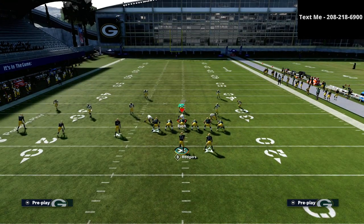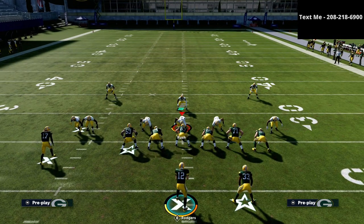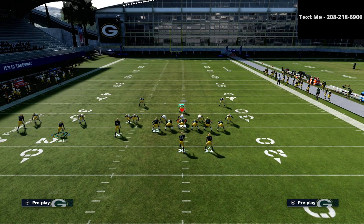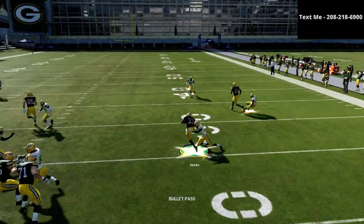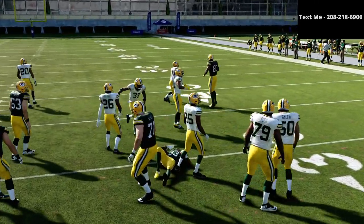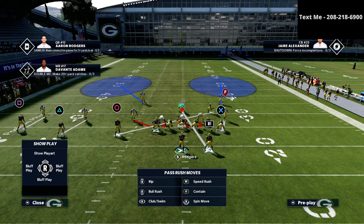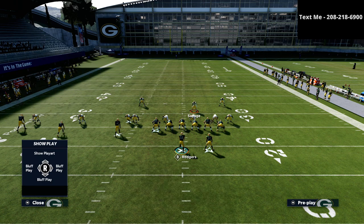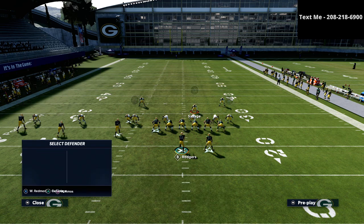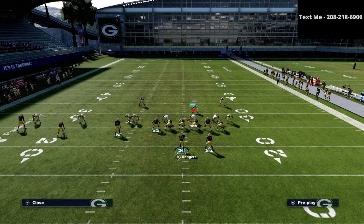Now let me show you cover 2 man. With cover 2 man from this specific setup, watch the linebacker — when you motion across, this linebacker is going to be in man coverage. If you throw this ball, you get a little natural man switch. Most of the time if someone runs man coverage from this formation, they're going to have their user right in here. This is the meta man defense against trips — how most people defend trips tight end.